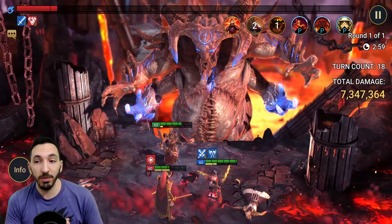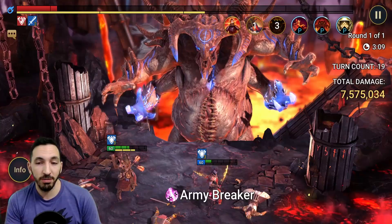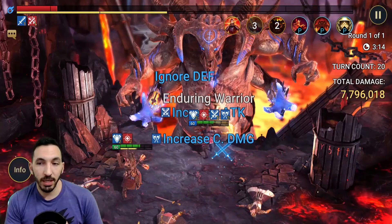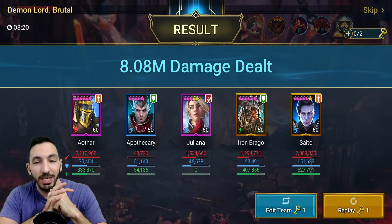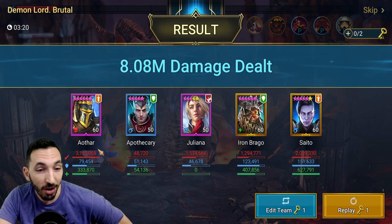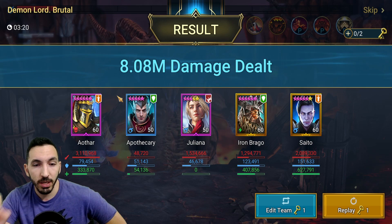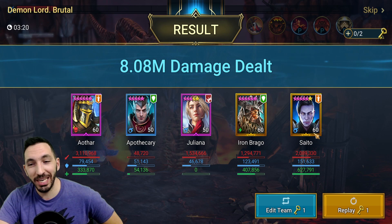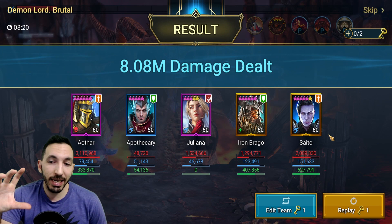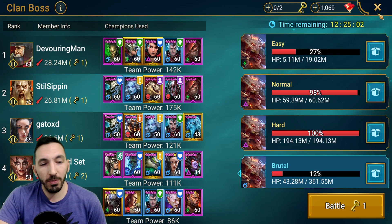The amount of damage we need for a 3-key on Brutal... we need 22.5 million total, so over 7 per key — I'd go for 8 just to be safe. 8 on Void at least and 7 on Affinity. We're over that 8 million — big upgrade to the Clan Boss team. 22 turns, surviving with two level 50s in there. Let's run down the damage: Althar 3 million strong affinity but getting resists. Apothecary was healing fine. Juliana 1.5 million. Brago 1.3 million — it's just the Warmaster procking. Saito with a solid 2 million — all about that Warmaster. Very happy. We went from Galek having 500,000 damage to Saito doing 2.1 million almost. With the 6-star Ascension and upgrading his amulet tomorrow, we're going to be at a good position.